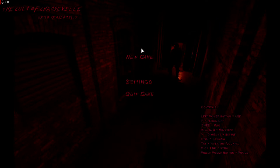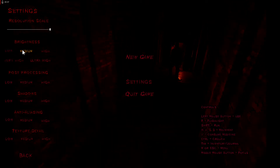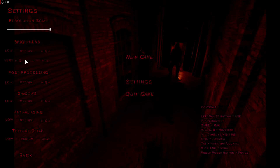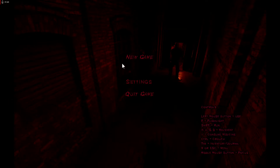New game — well, this is dark. Let's look at some settings first. What kind of settings do we get? Resolution — maximize it. I'm not sure which of these is best; let's just go with high. That kind of seems the middle of the road. Post-processing high, shadows high, aliasing high, detail high. I guess that's it. Let's do a new game and see what happens.